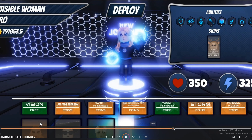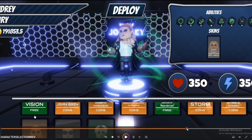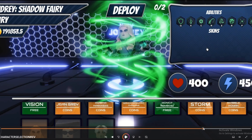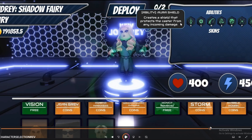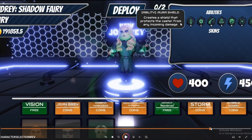This is the Invisible Woman, and here's where things got spicy because he showed us the abilities. Let's get a little bit closer and read them one by one. Her first ability is Cure, which is an aura shield — it creates a shield that protects the caster from any incoming damage. I'm not sure if it's going to allow her to move freely or just stand still while being protected. Of course you can break the shield with abilities, just like any other character.